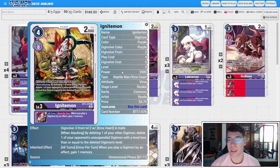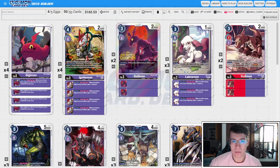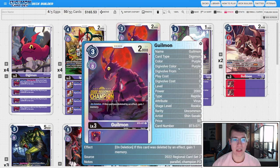We can't get choked to one because we don't run any memory setters or tamers that gain us memory. We're on two copies of the BT5 Guilmon. On deletion, if this card was deleted by an effect, you gain one memory. This synergizes really well with Chaos Galamon's digivolving effect to delete another Digimon, popping a level five or lower — this nets us one memory back and essentially makes Chaos Galamon a three-cost evo. It's also a great target for the Cerberumon X Antibody — you can delete it, unsuspend Chaos Galamon to swing again, and gain one memory back.